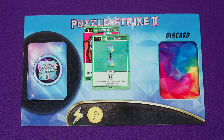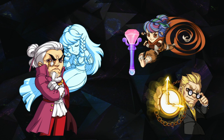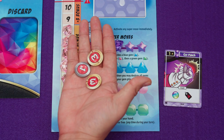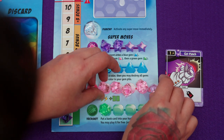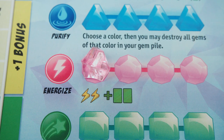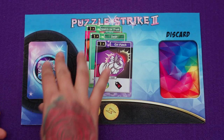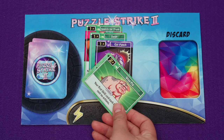Now that De Grey has a large group of matching gems, they play Gut Punch, which allows them to crash all five pink gems. Since De Grey doesn't have the scepter, they send those five incoming gems to the player who does — Setsuki — plus an additional two incoming gems due to the height bonus, for a total of seven gems. De Grey also moves those five gems from their gem pile into their pink super meter, which is enough to trigger a super move. De Grey removes four pink gems from their super meter and triggers Energize, giving them two extra actions and two extra cards. De Grey takes two more action tokens and draws two more cards, then spends their last two actions to play the Wise Pig creature, placing it in their creature slot.